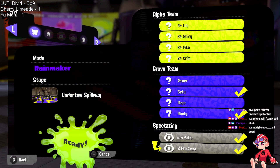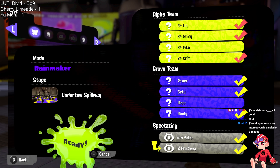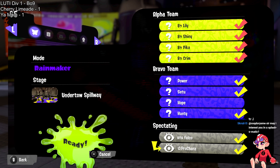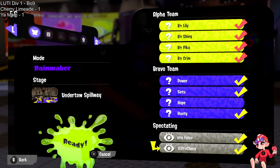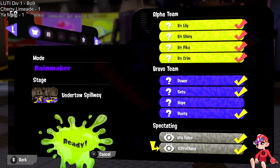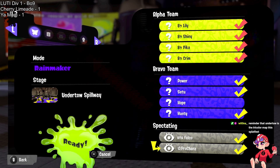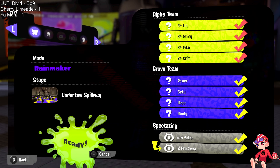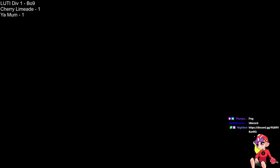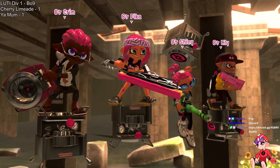Rainmaker on Undertow Spillway — a very interesting map-mode combo. It has two very split pushes, both with their own strengths and weaknesses. The left side push takes longer but has generally more favorable terrain for attackers, while the right side push, while very vulnerable, is extremely fast — good for getting a checkpoint or a breakaway if people rotate too much to the other side. With an explosive Limeade led by this QR wiper on the front lines, they'll probably favor the left push, or Pika might go for the flank route as a misdirection.